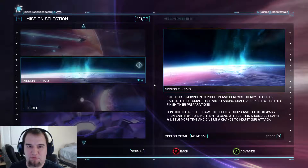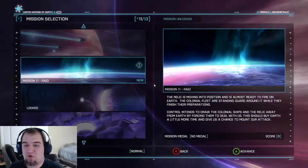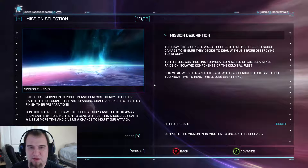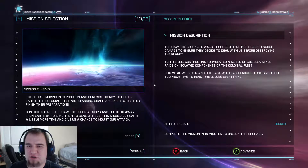Our next mission is Mission 11, Raid! The Relic is moving into position and is almost ready to fire on Earth. The Colonial Fleet is standing guard around it while they finish their preparations. Control intends to draw the Colonial ships and the Relic away from Earth by forcing them to deal with us. This should buy Earth a little more time and give us a chance to mount our attack. To draw the Colonials away, we must cause enough damage to ensure they decide to deal with us before destroying the planet. Control has formulated a series of guerrilla-style raids on isolated components of the Colonial Fleet. It is vital we get in and out fast — if we give them too much time to react, we'll lose everything!